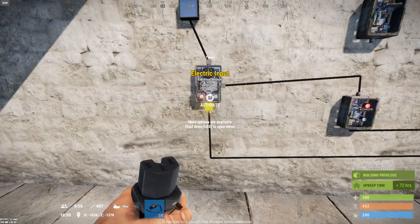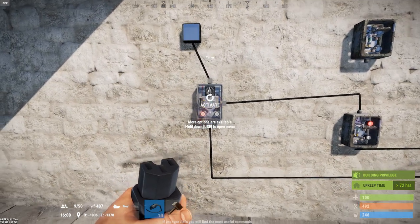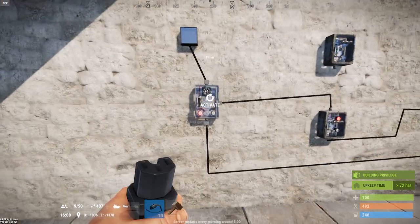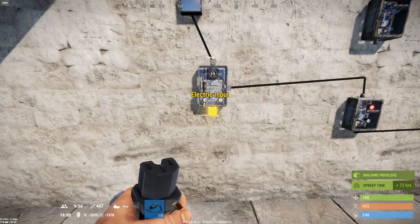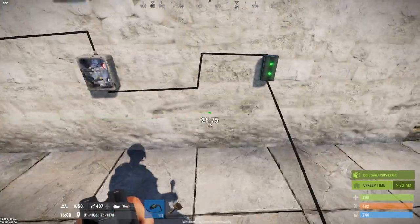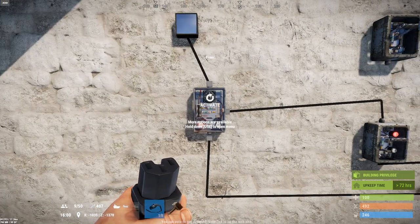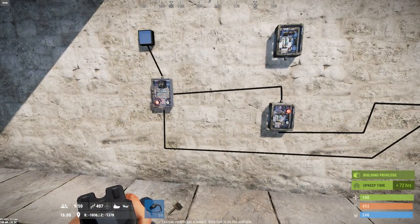Another thing to note is that this component is not available for any interaction when it doesn't have power. Unlike a regular switch — which I can still turn on and off when not connected — the timer with no power does nothing when you press the use key. Holding the use key does not open settings to set its value either. You must have input power applied to configure the timer duration or to trigger it.